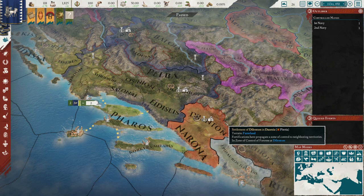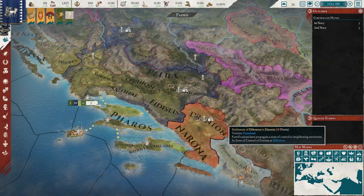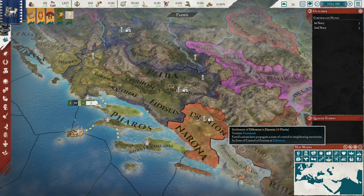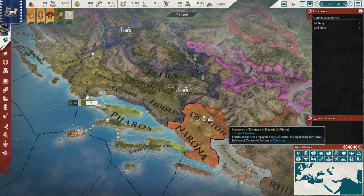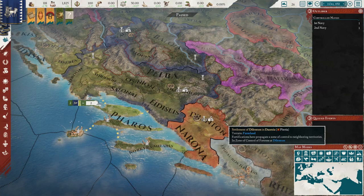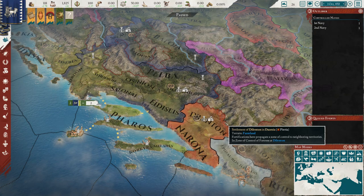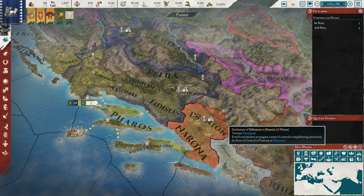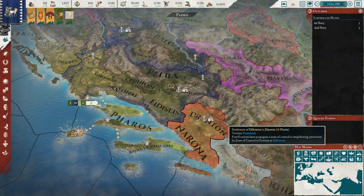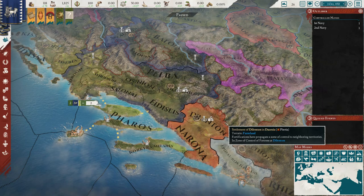The next mod is the Forgotten mod, which adds historical flavor to the game. This is something I really enjoy — it takes a very good historical game and elevates it a little further. I'm a history guy and anything that adds more historical and cultural flavor is a winner in my book. For example, they've added two new military traditions, 20 new heritages, and two new unit model sets along with a bunch of minor changes.